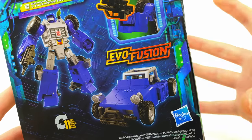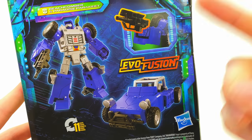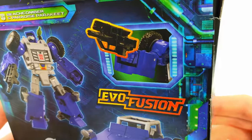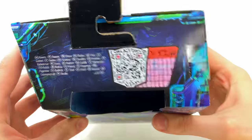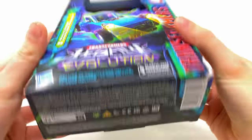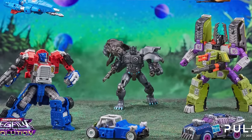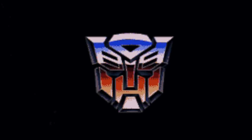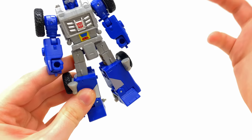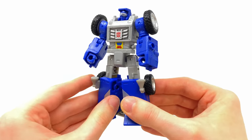Flipping around to the back of the box, we get some really cool product shots. Wave three of Legacy Evolution means that evo fusion has evolved into characters just holding their accessories — that is so disappointing, I don't know why they bother promoting it at this point. At the top of the box we get the scan for the character bio, barcode, and UPC at the base. Beachcomber is one of the few new molds for Legacy wave three, so it should be a good one.